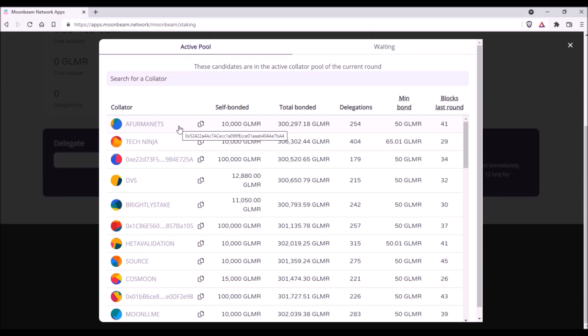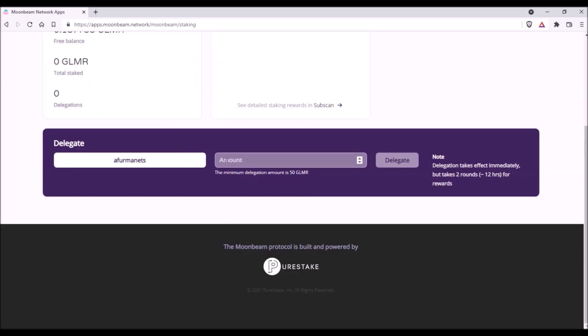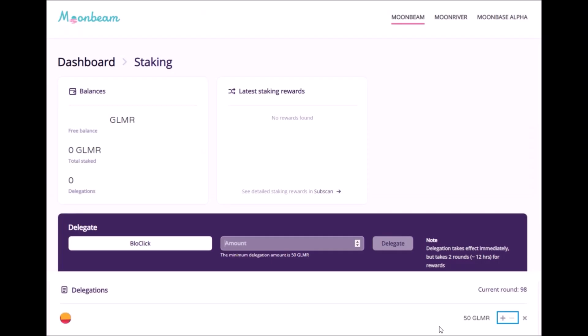To stake your Glimmer, click on your selected collator, enter the amount of Glimmer you wish to stake, click Delegate, and confirm the transaction in your MetaMask. Once your staking transaction is confirmed, your delegation is active and you are staking. You can increase or decrease the amount of your staked Glimmer at any time by clicking the plus and minus icons — just remember the remaining amount must still be at least 50 Glimmer tokens.